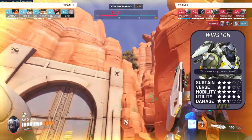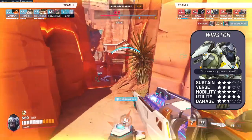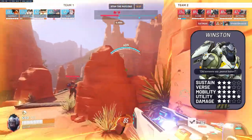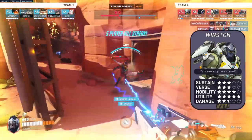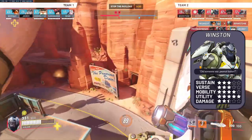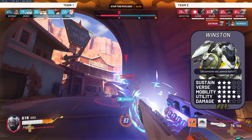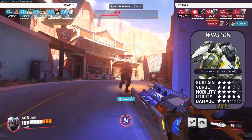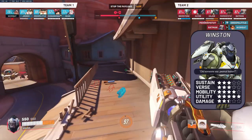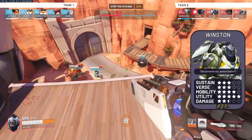His mobility as a dive tank is, of course, going to be high, as it's the case with the other three tanks. Maybe he hasn't got the burst mobility that a Doomfist has with his punch, or that a Wrecking Ball has with his grapple and roll, but it's still enough to reach most places that you need to. His damage isn't great, but this is where the stats can be a bit deceiving, since Winston's damage is not only consistent but can also cleave into multiple targets. His primal rage, if done with the correct combos, can also break down the enemy team.